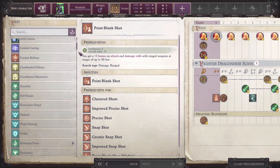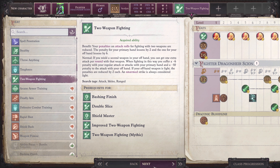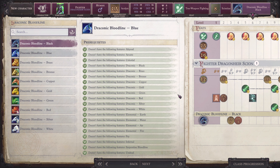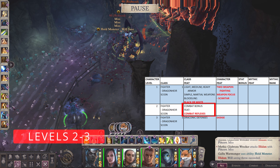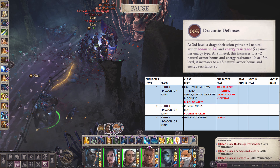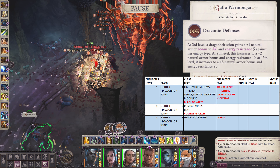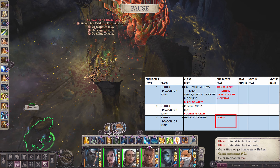For the character feat, take Two Weapon Fighting and Weapon Focus Scimitar. For your Dragonair Scion bloodline, take white or black dragon bloodline. At second level, get Combat Reflexes for your combat bonus feat. At third level, you gain Draconic Defenses, which gives you a plus 1 natural AC and a resistance to an elemental type, and pick up Dodge for your character level feat.